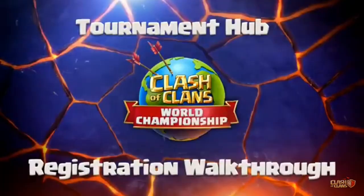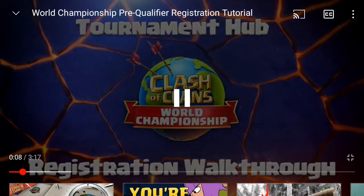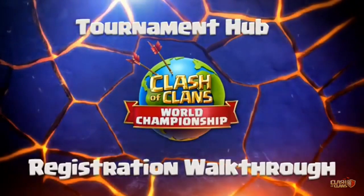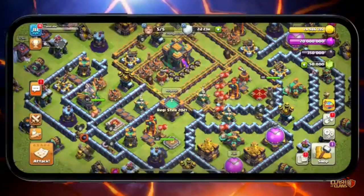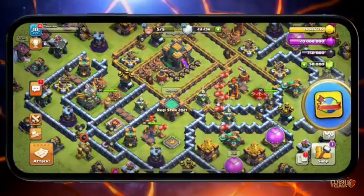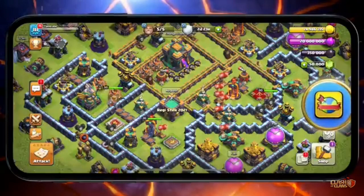The World Championship is a new version. The first rule is the Clans. In these clan war leagues, there is a leader in the base of the leader. You can see the zoom icon here and you can see the settings icon.